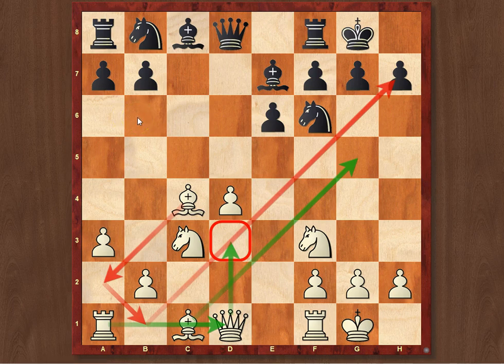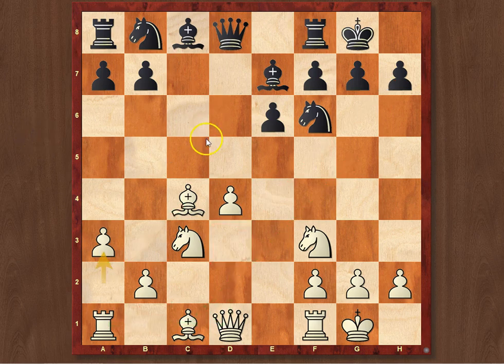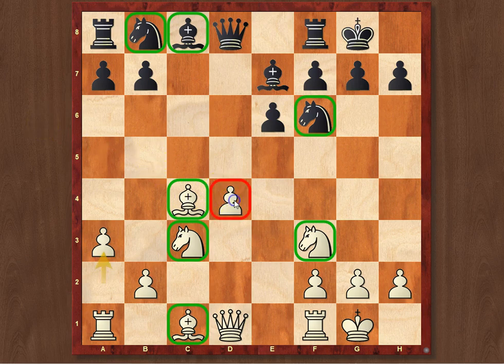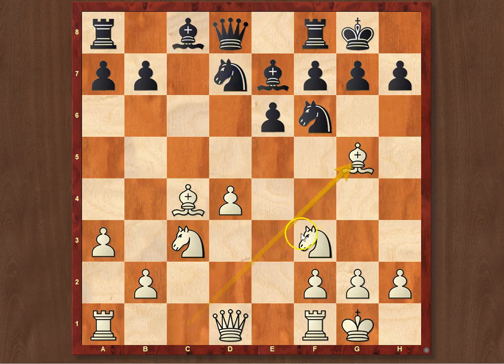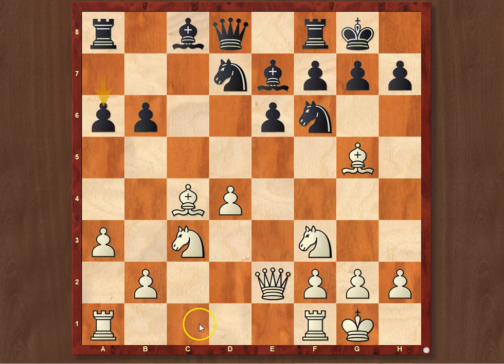Black also has his own share of chances. His main idea would be to trade a lot of pieces, since at the moment White has a space advantage as well as some initiative. Basically, getting all the minor pieces off the board would extinguish White's initiative. Later on, Black would be able to attack the pawn on d4 in the endgame, since it cannot be protected by White's other pawns.